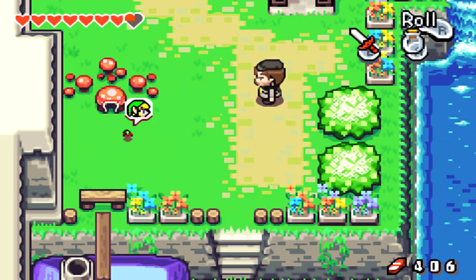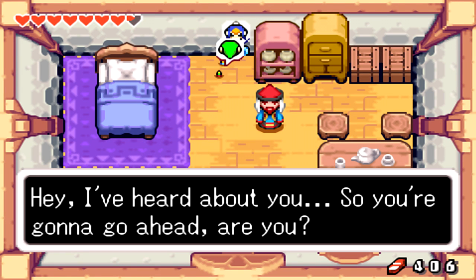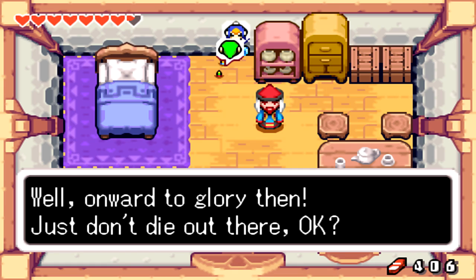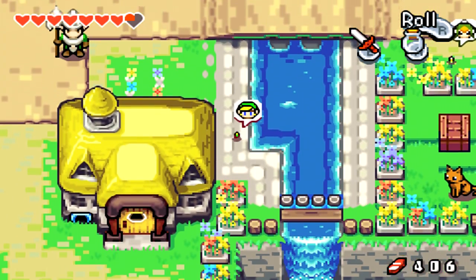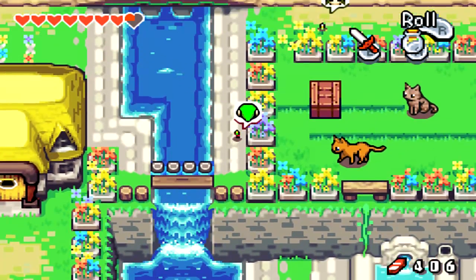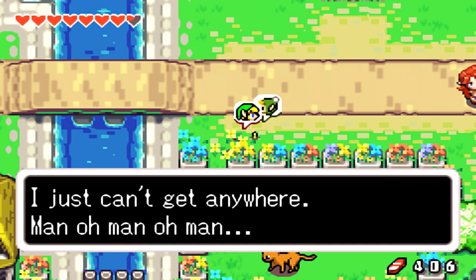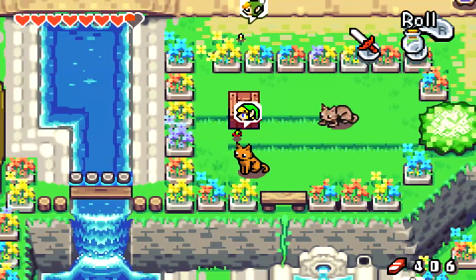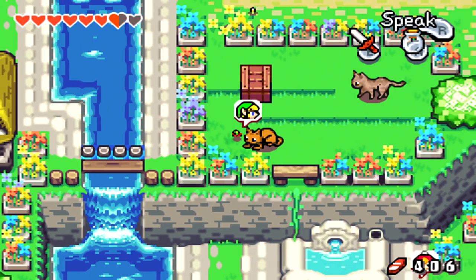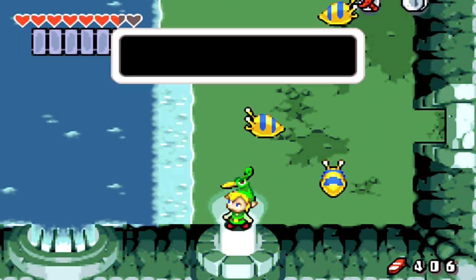We go into this place and there's a Minish: 'I've heard about you — onward to glory then, just don't die out there.' We cross this bridge and talk to the Minish: 'It's no good, I can't get anywhere.' Then we have to make our way past these two cats, which are the fearsome beasts — they do a heart and a half of damage. Then we go into this little cave. Who knew there was a place like this behind the town water pump?